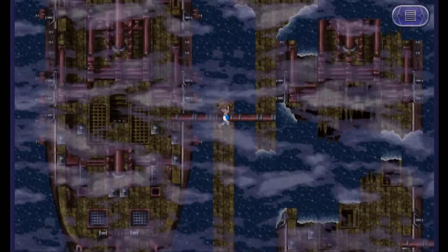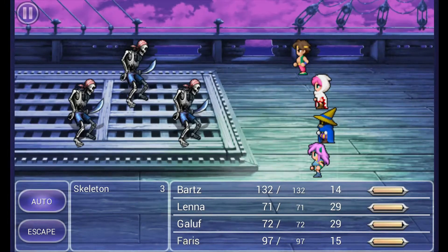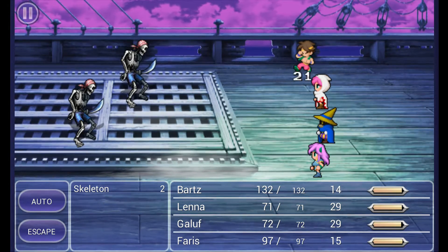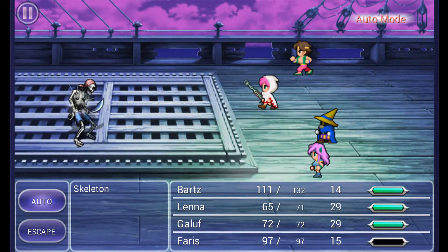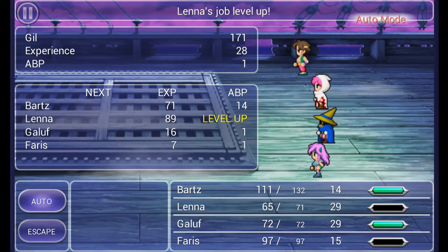Alright, so now we've got to journey through these little pathways. It's not that confusing. And our first random encounter with skeletons — not too bad. Bartz is going to be wrecking face. And if you want to have your black mage using fire, you can do a lot of damage here as well. The white mage with the flail will be pretty strong too.